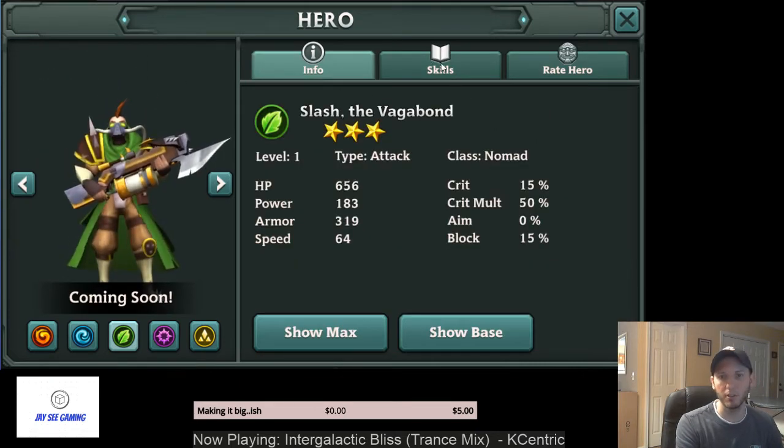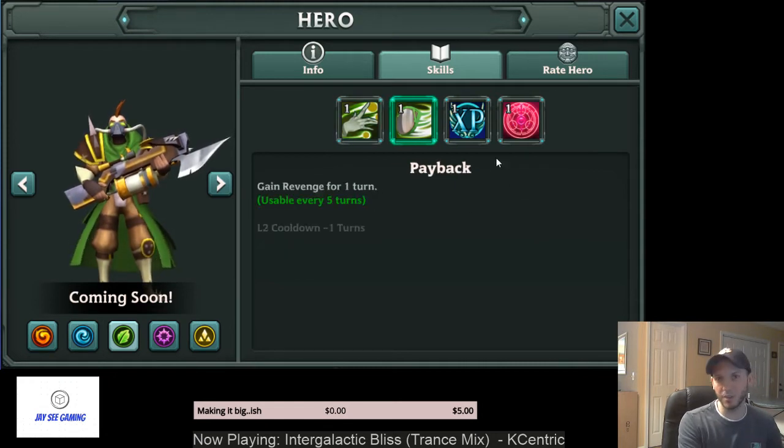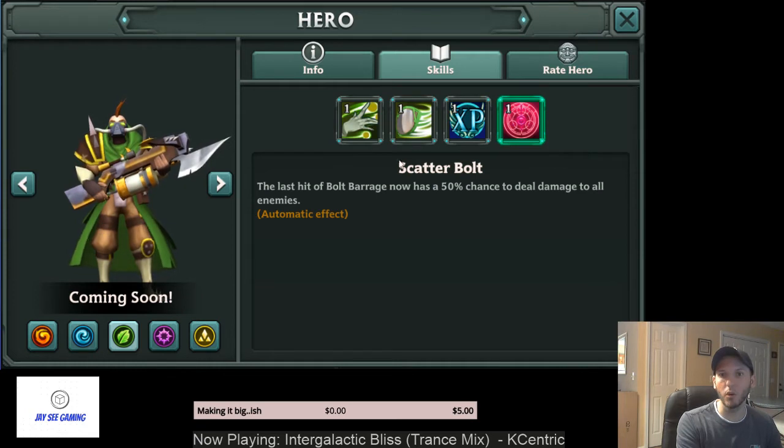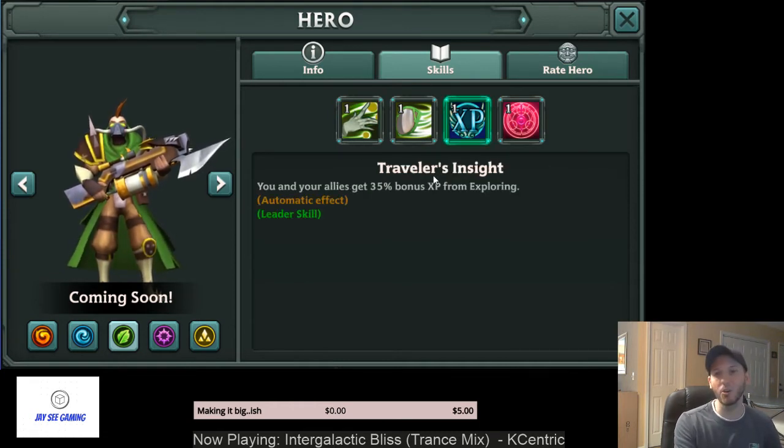Here is the Nomad — the Nature Nomad Slash. The thing that makes him good is he has a 35% bonus XP when exploring. Throw him on an exploration zone with some 1-star or 2-star guys and they get 35% extra XP. The rest of his stuff is not very impressive — he has the same revenge, the same A1, and his passive makes his A1 have a 50% chance to deal damage to all enemies on the last hit. If you're going to hold onto him, it's for that XP boost, which means you don't need gear on him for exploration.